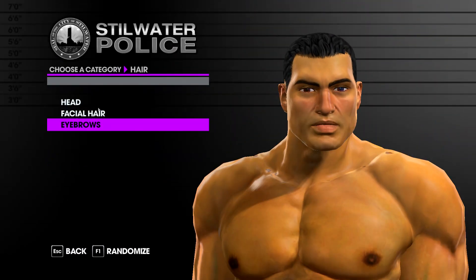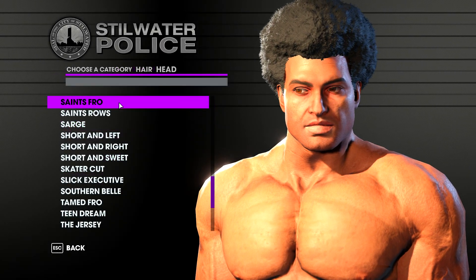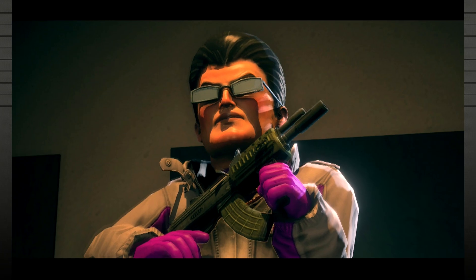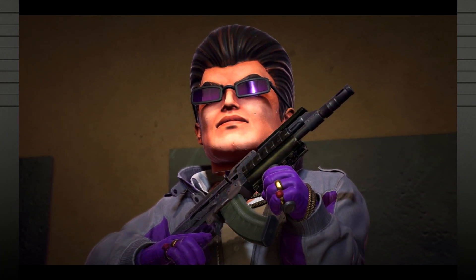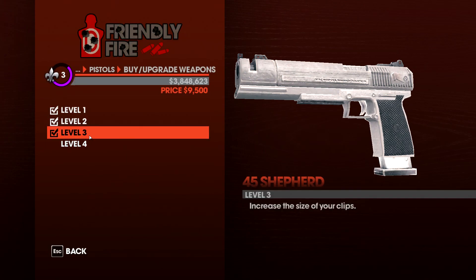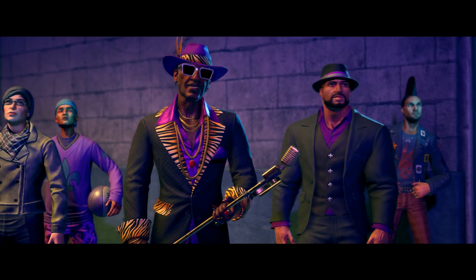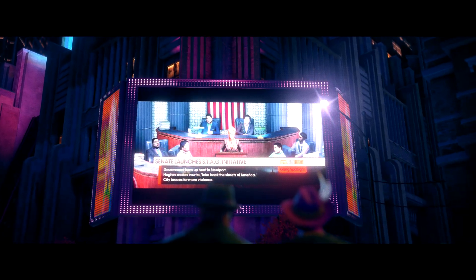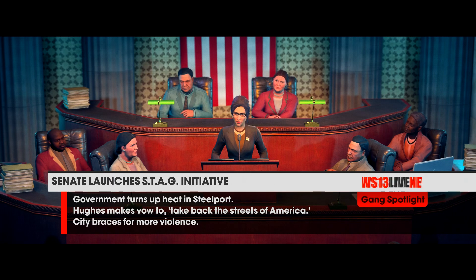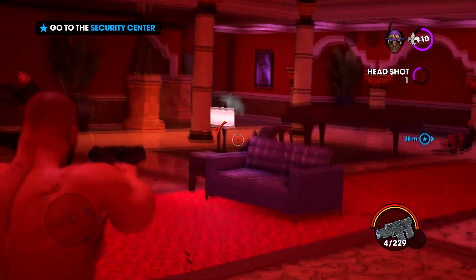Character customization was always good in Saints Row 3, but there's another noticeable difference with the hair — it no longer looks like it's made of plastic like those old masks were. They improved the details on the Boss overall. In the first cutscene where they introduce him, they added in jewelry — just a nice little touch. There are improved designs in outfits and some nice menu improvements as well, most notably at Friendly Fire where you can now spin your weapons around to view the new models. They also added improved physics, very noticeable with the Penetrator, which is probably one of the most iconic melee weapons in video games.